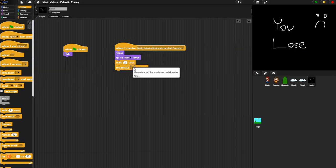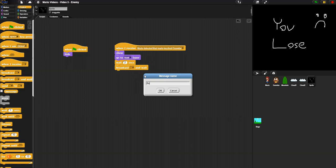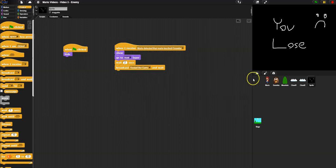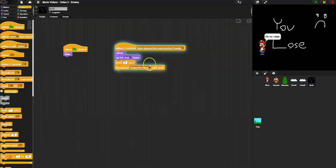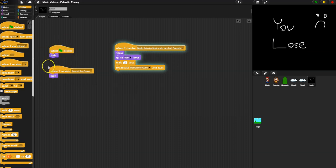I'm going to broadcast the message 'restart the game.' Now for everything — I was saying 'mario detected,' but I'm actually going to change that to 'restart the game.' So when we restart, sprites go back to where they should be. On this sprite, when I receive 'restart the game,' I want to hide it. So I've set up when this hides — at the start of the game and on restart — and when it shows, which is when Mario touches the goomba. You see 'You Lose' for two seconds.